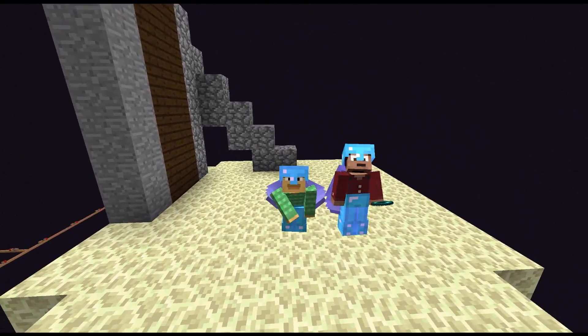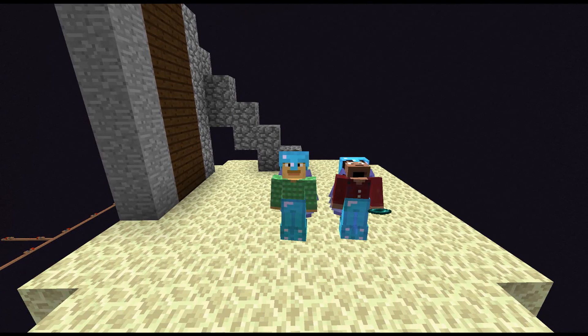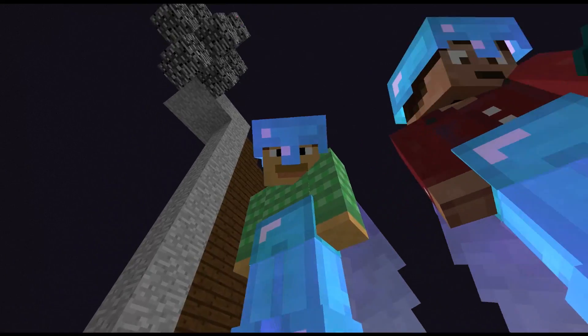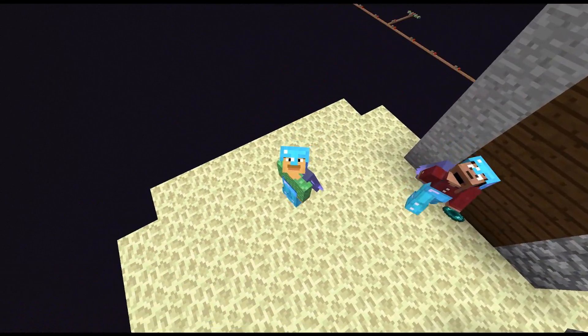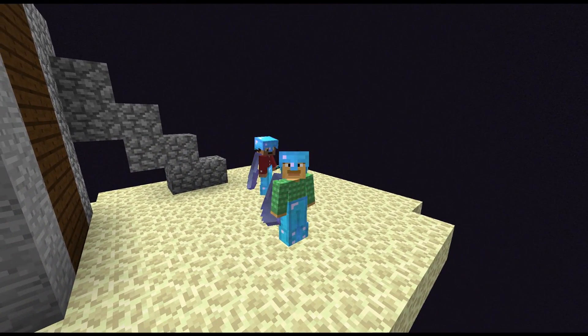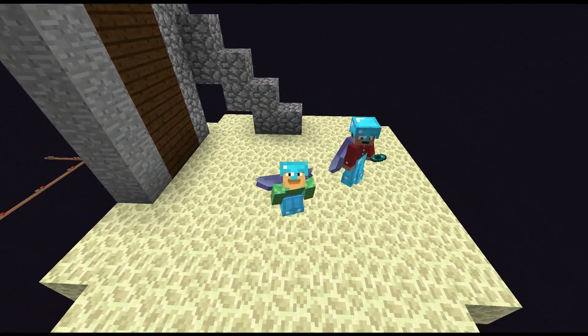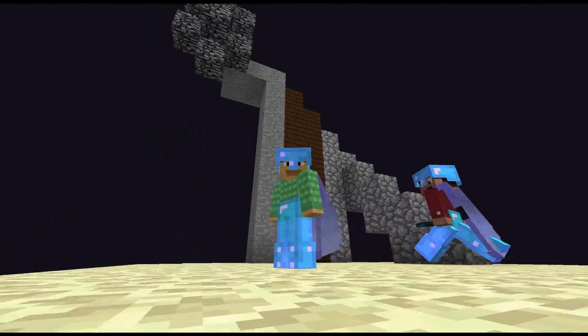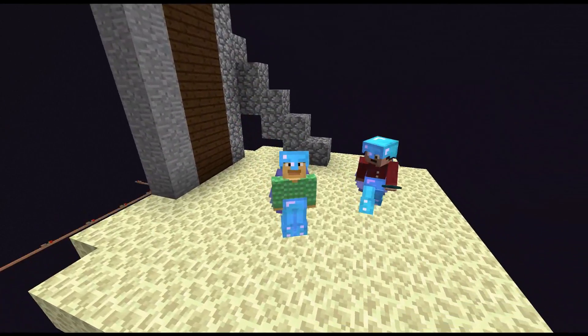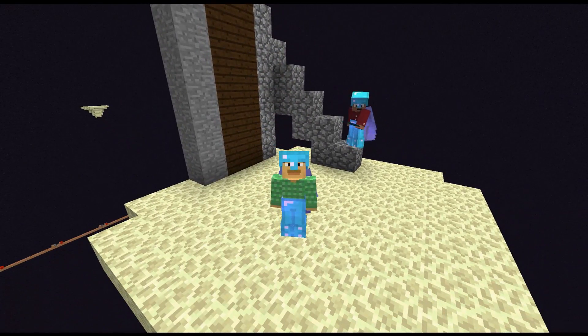Hey, welcome to another day in Minecraft. I am here with Ray's Works in the Perotex server. So what are we going to do today, Ray? Today we are out at one of the exit gateway portals, which we generate here in the void between the Outer End Islands and the Main End Island, which is off behind us. We're going to build up a whole bunch of AFK fish farms, collect all the loot, sort it out, and send it directly to our spawn so it can be organized and packaged away for future projects.